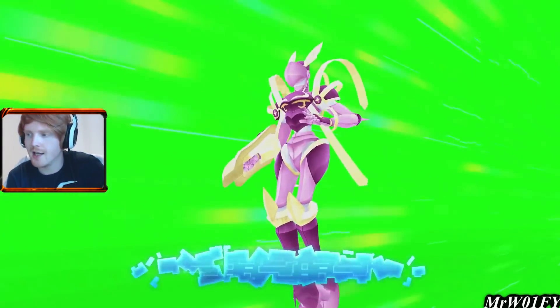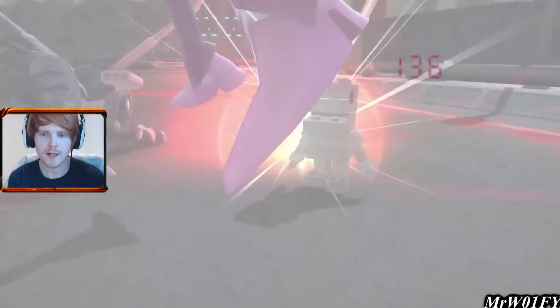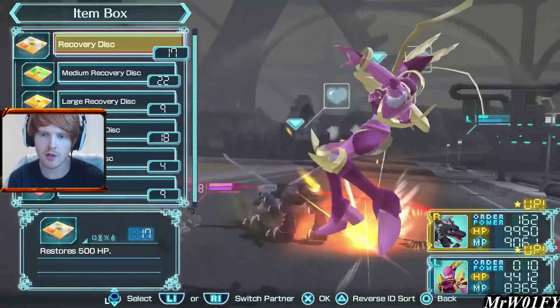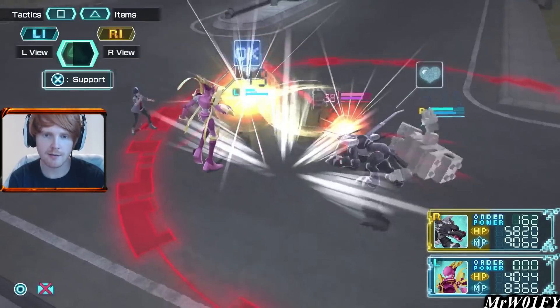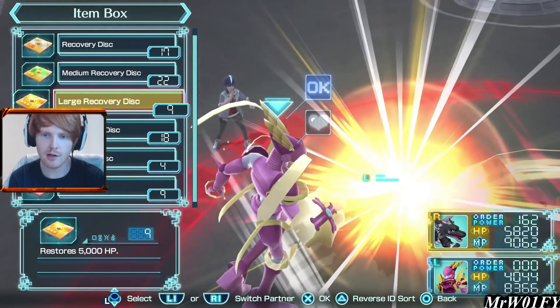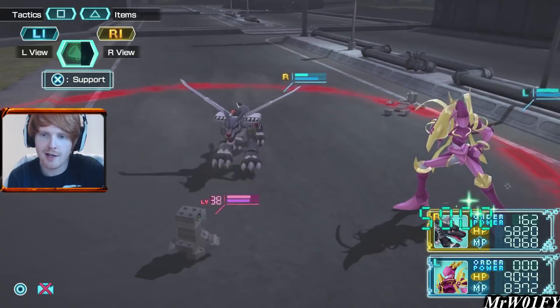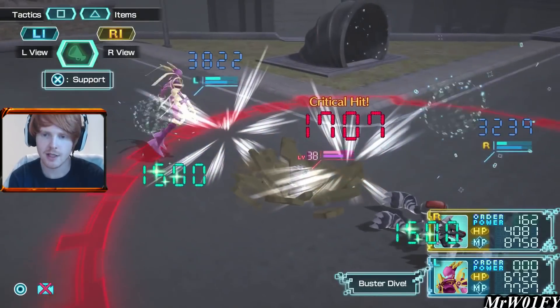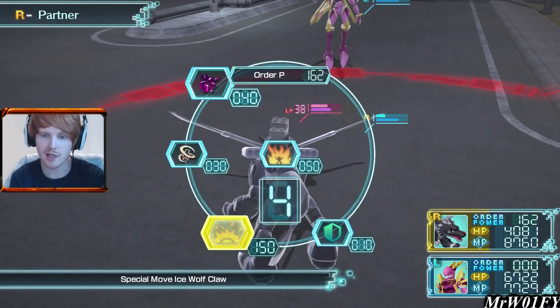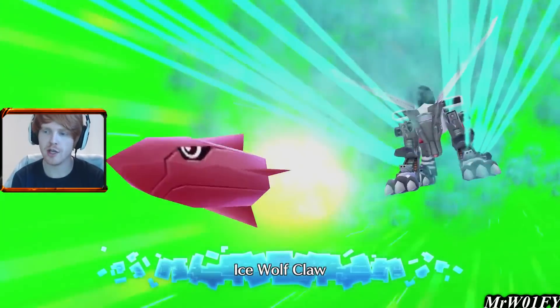I'm thinking Crusadermon's limit break will hit the one on the right based on the way he's facing, so I'm not going to redirect him before we use this. Now that one's out of the picture, I'm going to make Crusadermon defend and throw a large recovery at him. You might think why waste large recoveries — well, that's simply because I don't want to click the menu button a bunch of times. Garurumon is now taking a pounding as well. I'm going to use my ultimate — there is a strong possibility that Garurumon might get injured here, which would be a pain but not the end of the world.